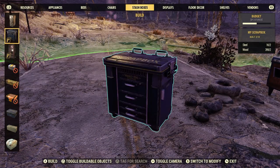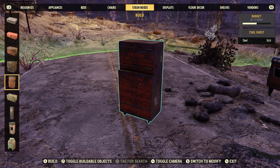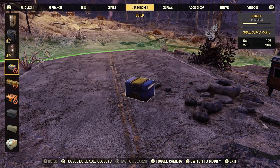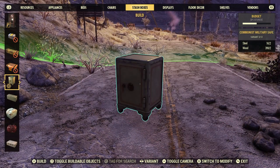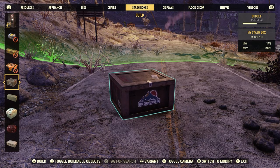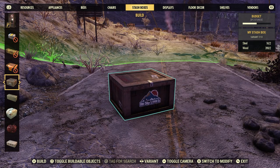Stash Boxes. Scroll down here to see if it's a different one that shows up — a different looking one than what I have. Alright so let's go up to the regular looking Stash Box here. Oh, right there. So that's it right there — there's the Blue Ridge Themed Stash Box.